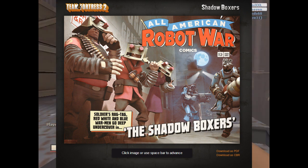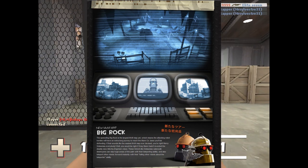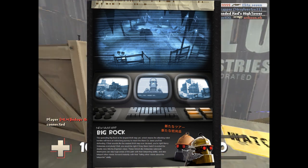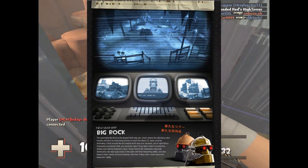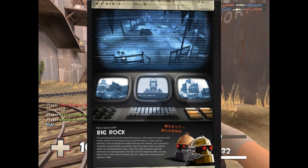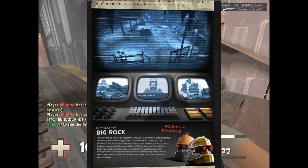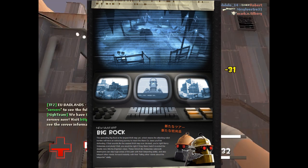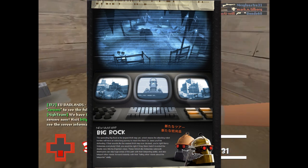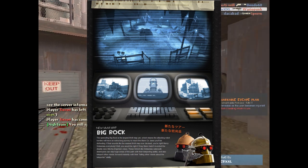We have a new map for MVM. I think the Engineer robot is only going to appear on this map, because if he appears on other maps, he's going to really screw up other MVM custom maps. So it's going to be pretty cool to play. As you can see, they've got two new Engineer bot killer weapons and a new wrench badge, which looks amazing.